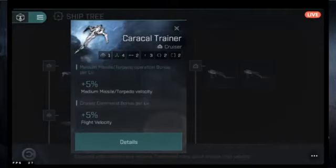Below that you'll see skill-based bonuses. For example, 'Medium Missile Torpedo Operation' gives five percent to torpedo or missile velocity per skill level, trained from one to five. This is a missile-centric ship. While you can fit almost anything on any ship — cannons, lasers — you probably want to stick to the bonuses the ship provides. If you like missiles, get a ship with missile bonuses.